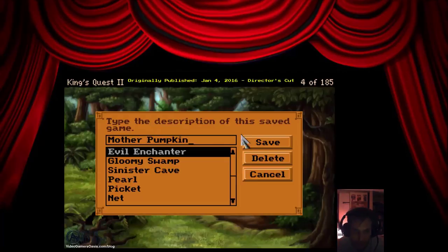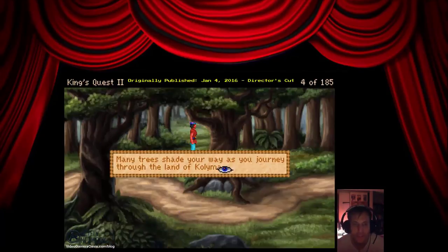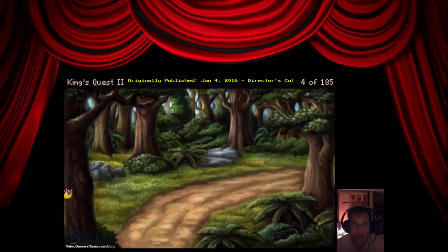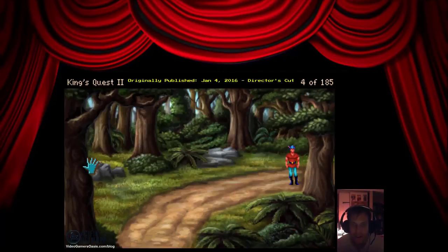Back and help the mother pumpkin — let's see if I can complete one mission today. Many trees shade your way as you journey through the land of Kalima. Bushes, a mini tree — nothing of value here. Let's go down the pathway.